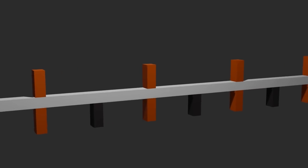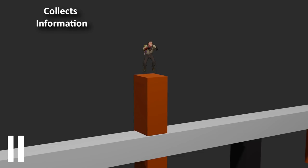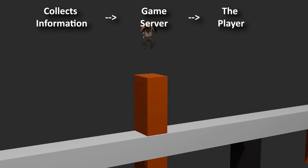For a jump to be completed, the game goes through three steps. It will first collect information about the match being played, then sends that information to the server where the game is being hosted to be processed. And finally, it goes back to the player, allowing them to jump. This whole operation is called a tick. It happens 64 times per second.